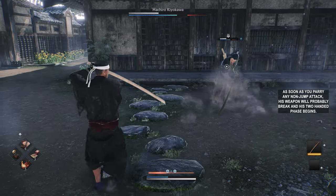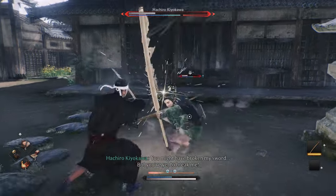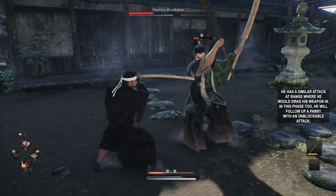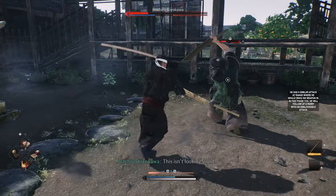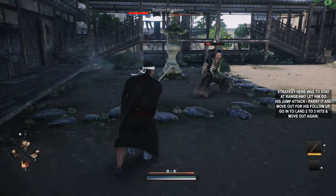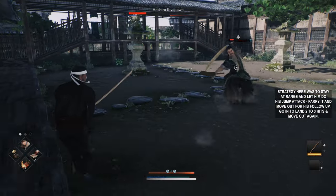As soon as you parry any non-jump attack, his weapon will probably break and his two-handed phase begins. He has a similar attack at range where he drags his weapon in. In this phase too, he will follow up a parry with an unblockable attack. The strategy here is to stay at range and let him do his jump attack, parry it, and move out for his follow-up. Go in to land 2-3 hits and move out again.